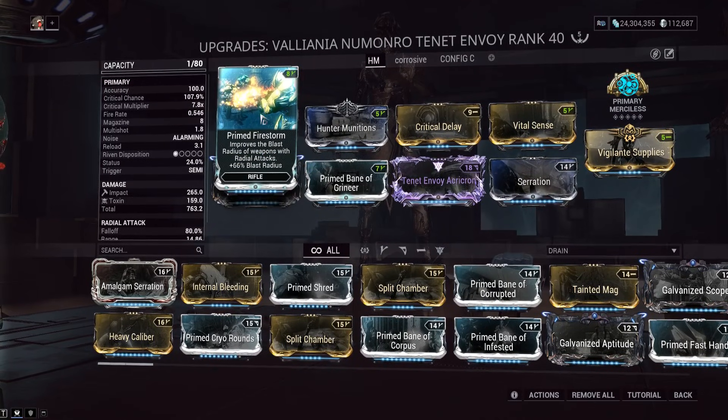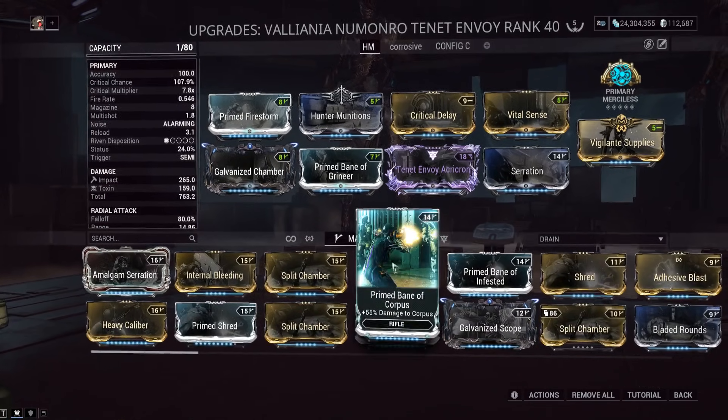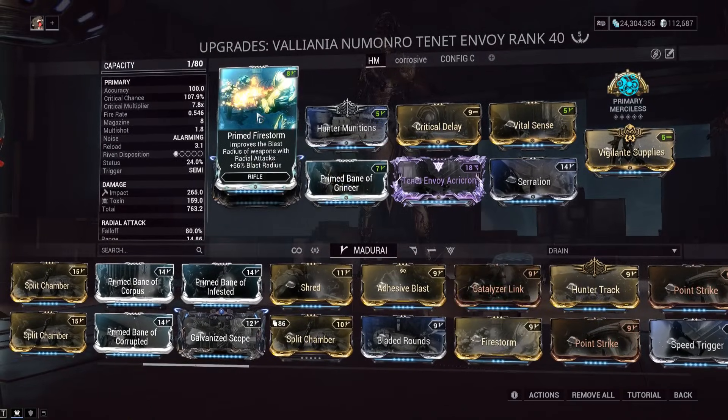Most of these mods — besides the riven — are mandatory. Prime Firestorm increases splash radius on all AOE launcher weapons, which increases your kills per shot. This is very good for keeping life support going and making sure enemies in corners still get killed. You could technically take it off if you wanted more fire rate or felt you were doing enough damage, but Prime Firestorm is a top tier choice on explosion weapons.